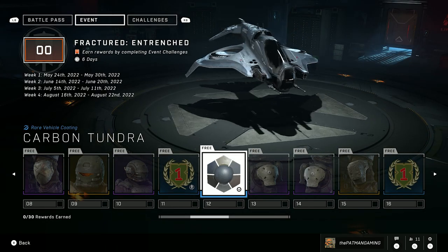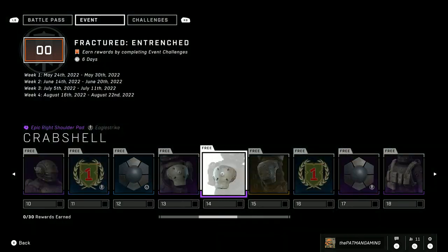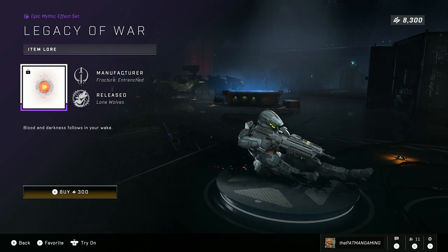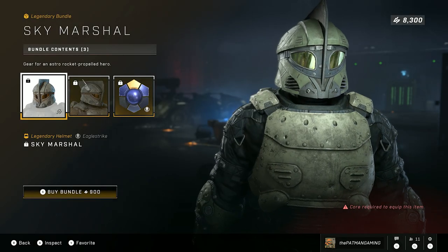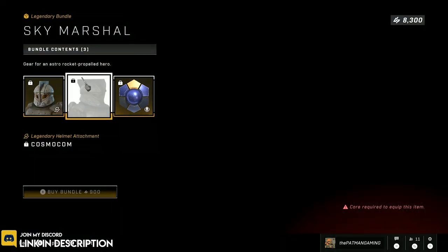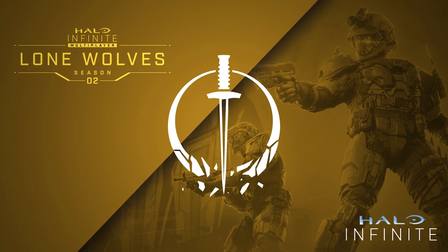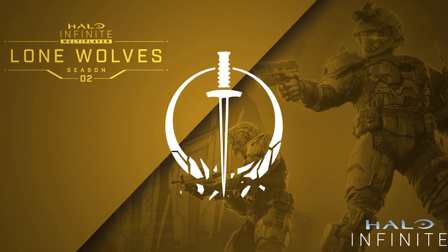The store will also reflect what is going on with the Fracture event, so the items you can find in the shop are going to be related to the Entrenched event. The weekly ultimate reward will also reflect the theme of the Entrenched event. There are some really cool cosmetics in this event pass — especially some of the coatings, which are very unique, and of course the armor core is very unique as well. You'll also get a cool Entrenched backdrop for your emblem in-game just by participating in this event this week.